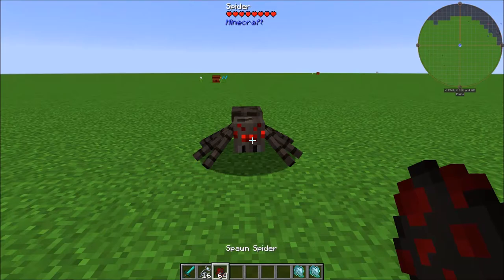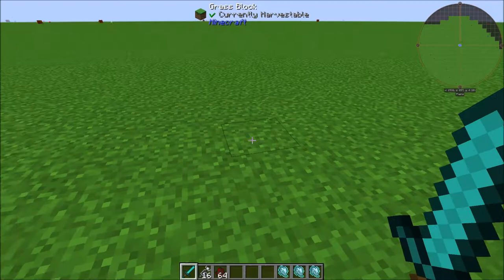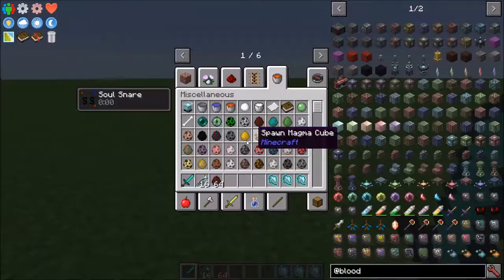Demonic Will can range from pretty much anywhere between about 0.01 all the way up to about 5 quality. You will need at least one that is quality 1 or higher in order to get started. I've got one that's 3.63 — that's great.